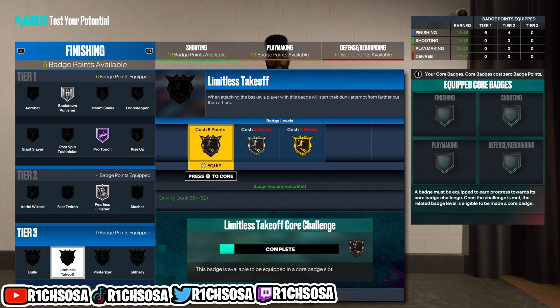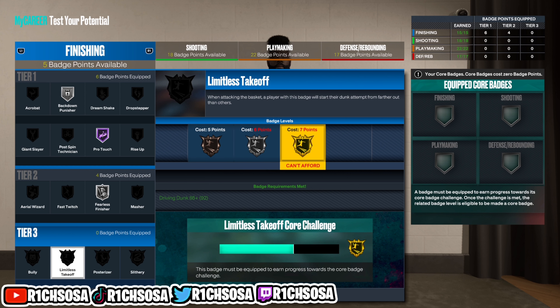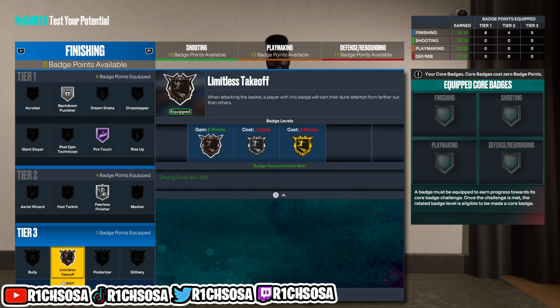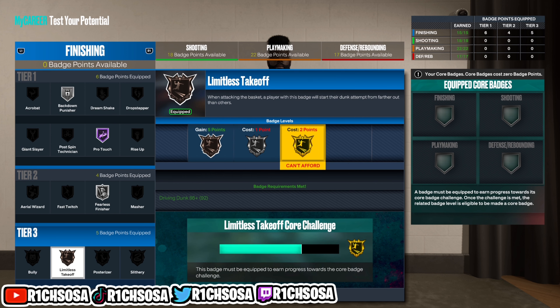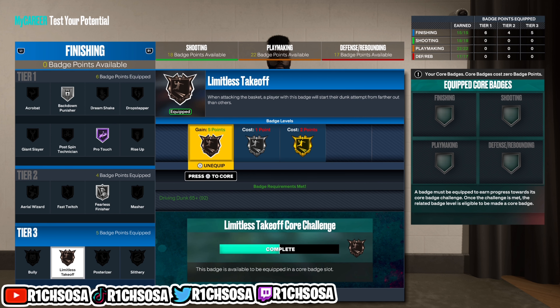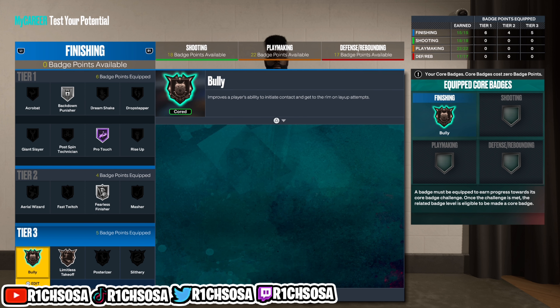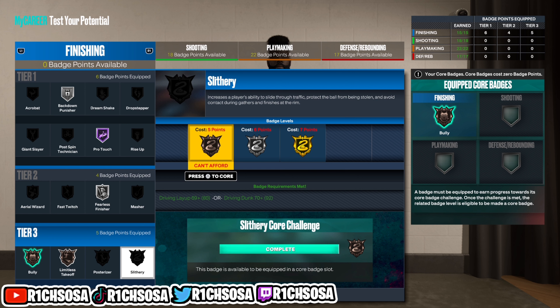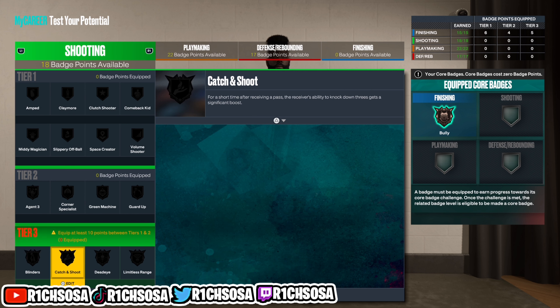For my liking I switched it up to Hall of Fame Pro Touch — that's going to allow us to get at least bronze for one of the tier 3 badges. If you add only two extra boosts toward this build, you'll be able to get a gold tier 3 badge and even throw it on a core badge once you complete the challenge. I'm going to go with Bully for now, just to give y'all an idea of what this build will look like when you grind it out.